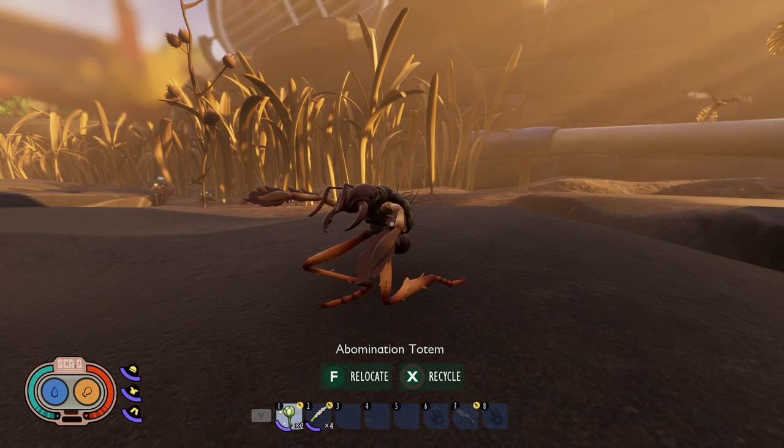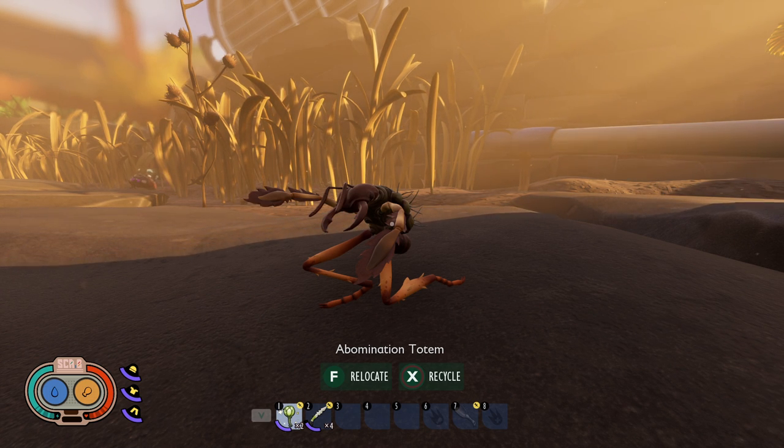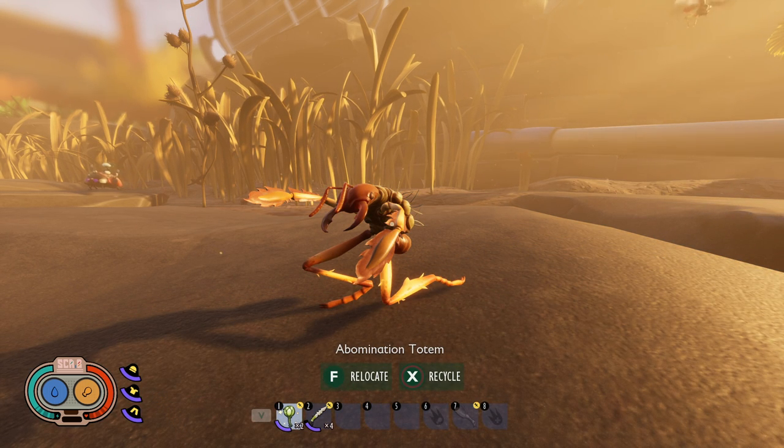So this is the Abomination Totem. Apparently it was only available in Creative — it was one of the few things that I didn't put in our museum in our survival world that we've been playing for the last couple of months. I had no idea that you actually couldn't make it in Survival up until today when I accidentally found it.